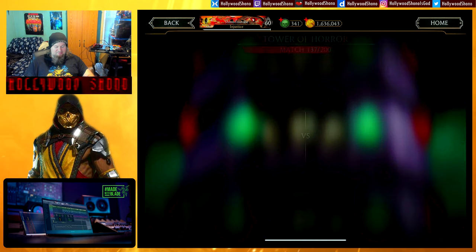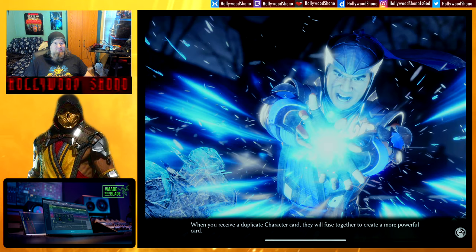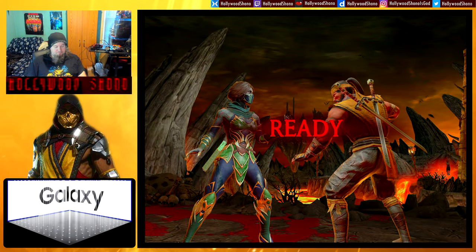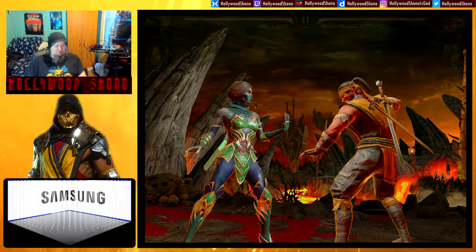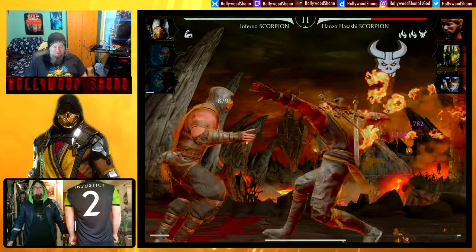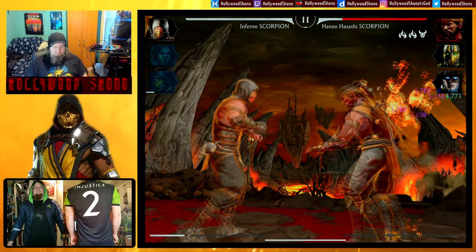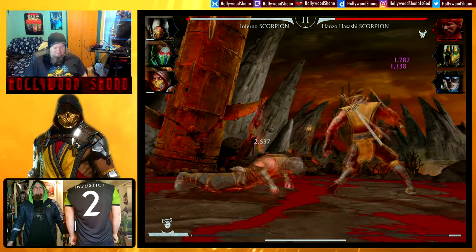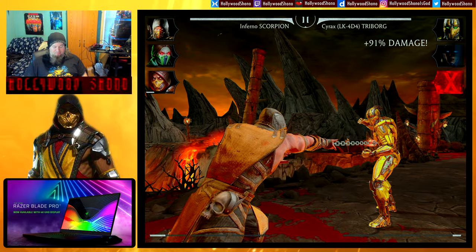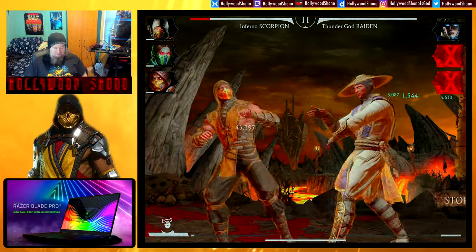Even at Fusion 6, Infernal Scorpion's damage is going to tickle off him since he probably has over 100,000 health. We could be tagging in and out between MK11 Scorpion and Infernal Scorpion, but the point of this video is to show off Reaper's End. There's the more damage from critical hits. There was another Block Breaker — that one was not blocked, hits for 38,000. We got a lethal shot there, down he goes.